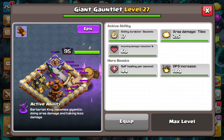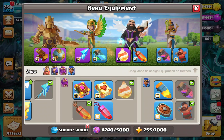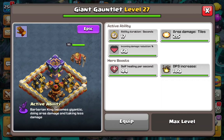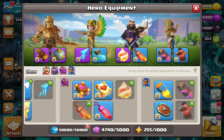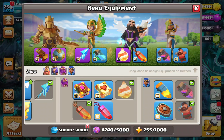The most important one, used in every single strategy, is the King's Gauntlet. The moment you have this ability bought from the store, you need to get it to level 27. However, if you're using strategies like queen charge or a smash style with the warden walk at the beginning using the fireball, you can leave the King's Gauntlet around level 21 or even 25 — there won't be a real difference between 27 and 25.